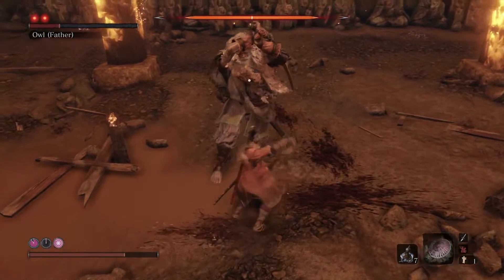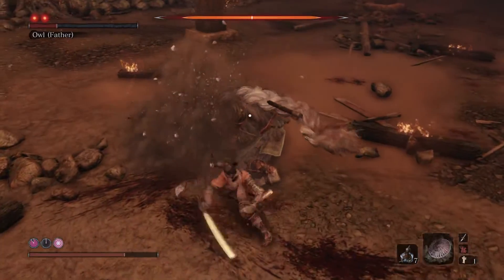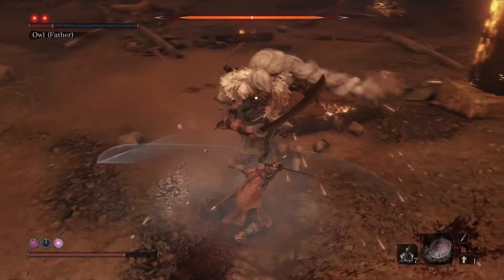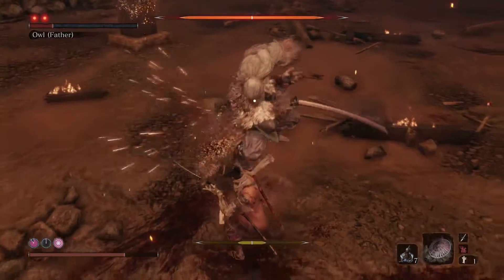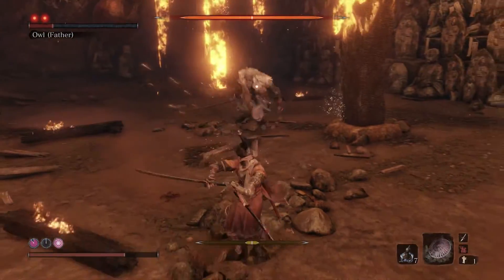If you step dodge too soon, that will interrupt his downward attack and convince him to attack in a different way and probably hurt you. Wait until you hear him grunt and then step dodge. Those are his two perilous attacks. Let's talk about everything else he has.